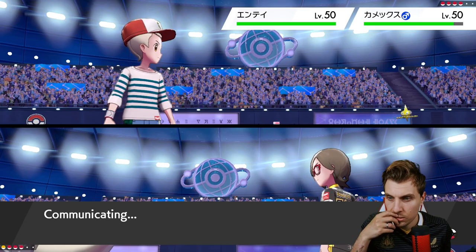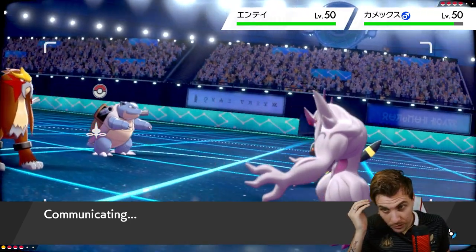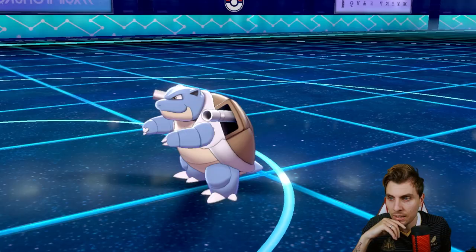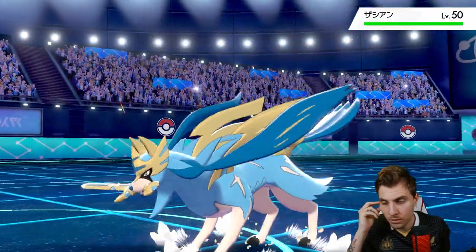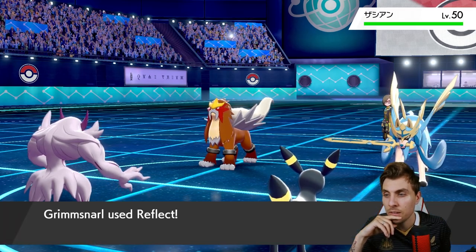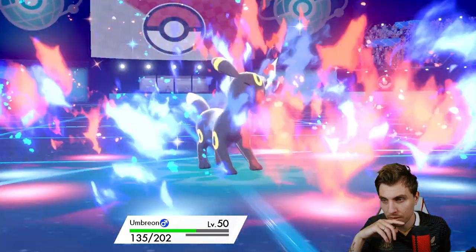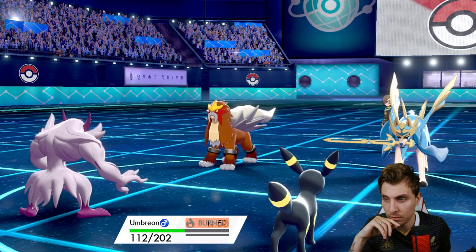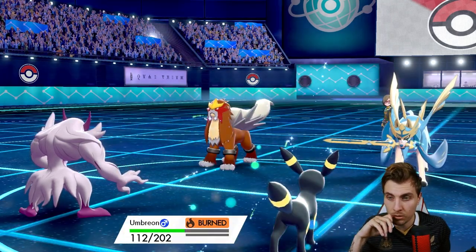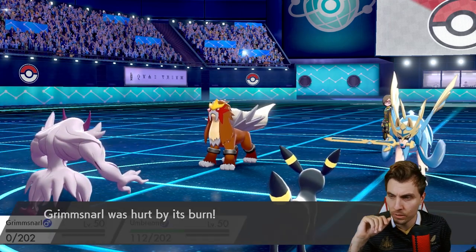We can go for Reflect this turn and Yawn into Blastoise. There's a trade-off — if they want Extreme Speed they can, but it puts them at a disadvantage because Entei would go to sleep if it stays in. Blastoise switches out and Zacian comes in — that's great for the Yawn slot. Grimmsnarl gets Reflect up, which is massive against Zacian. Sacred Fire comes out into Umbreon and we see the burn, but we're not really worried about that.